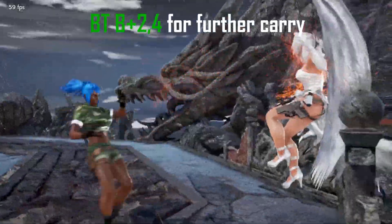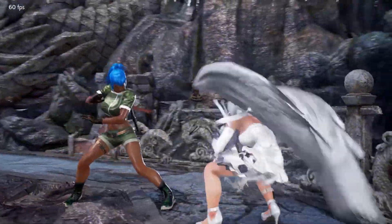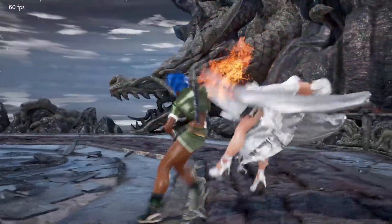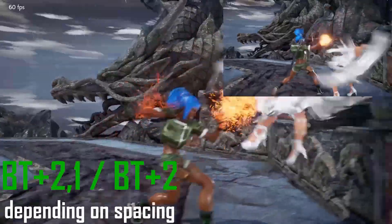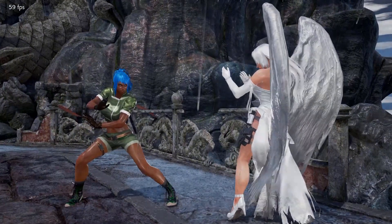You can do the same thing in back turn as well, so you can do like back turn 2 and then wall carry, so back turn back 2-4, back turn 2-1, or back turn 2 — just depending on spacing. If you feel like you're too far then do back turn 2-1, if you feel like you're a bit closer then do either back turn 1 or back turn 2.